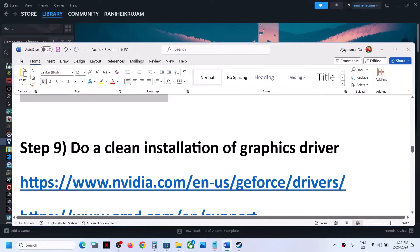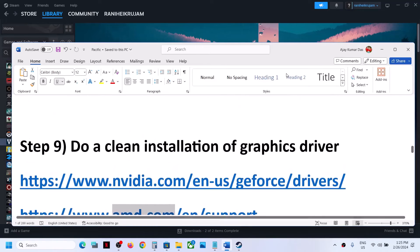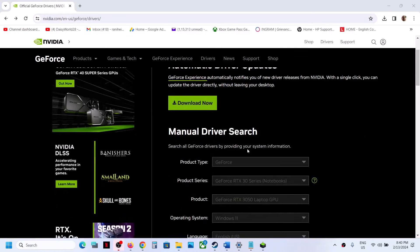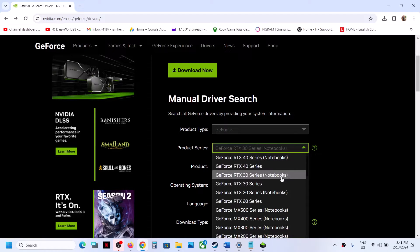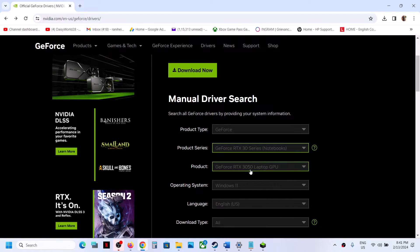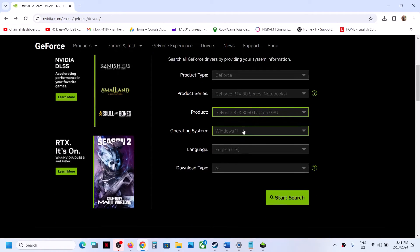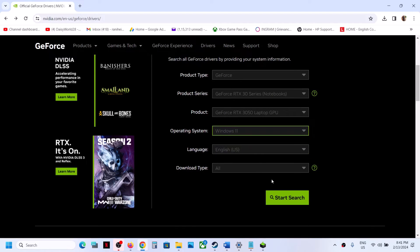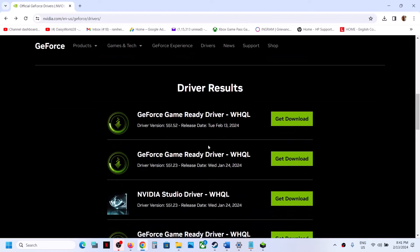The next step is to do a clean installation of your graphics driver. If you have an NVIDIA card, go to the NVIDIA website. If you have an AMD card, go to the AMD website. On the NVIDIA website, select the right product type — for me it's GeForce — then select the right product series and your specific graphics card. Select your Windows version (Windows 10 or Windows 11), then click on Start Search. The latest GeForce Game Ready driver right now is version 551.52, so click on Get Download and then Download Now.